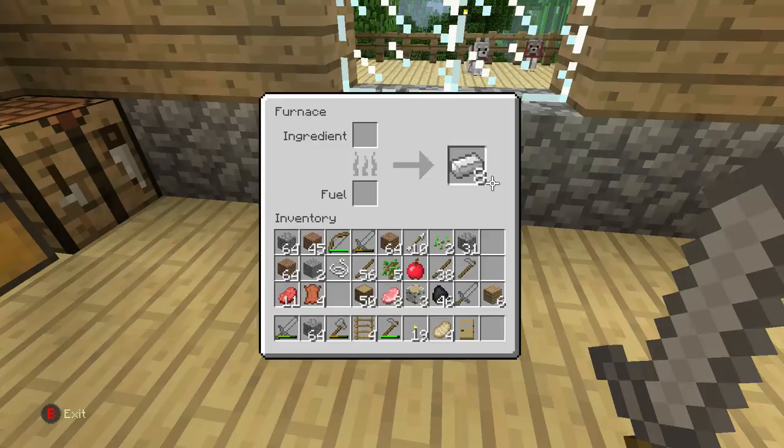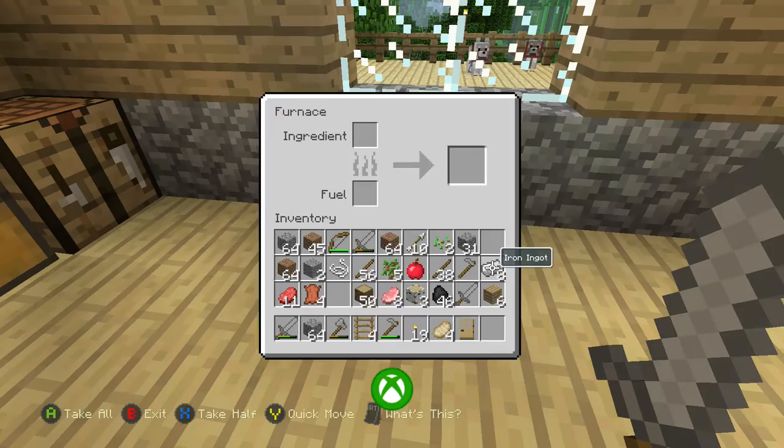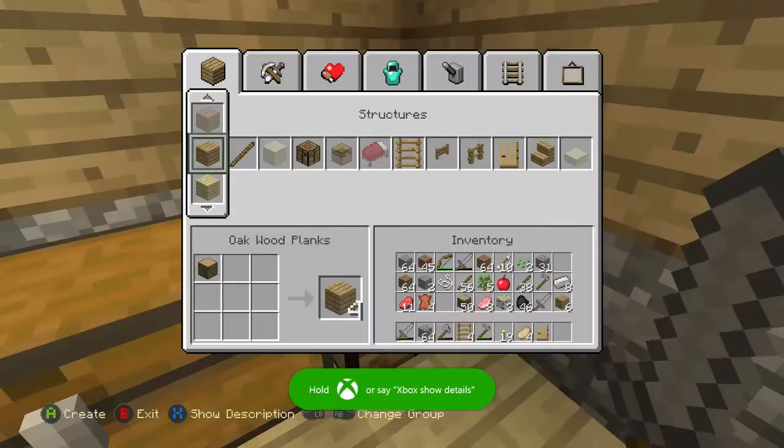All right guys, we finally got done with the iron ore. We're going to go ahead and make some weapons — some pickaxes, axes, swords, stuff like that — just so they can last a little bit longer. So let's go ahead and check this out.